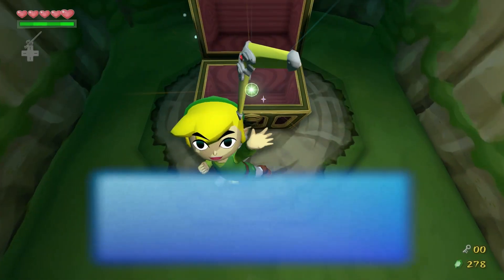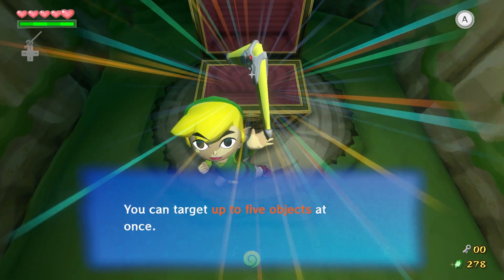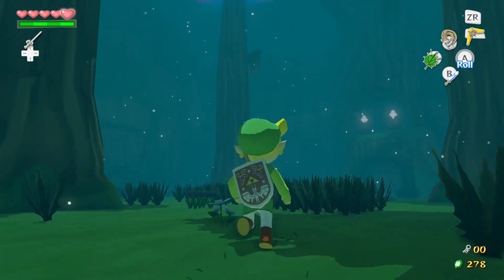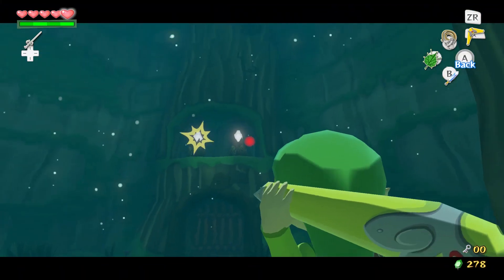Dungeon item — we got the boomerang! I love the boomerang in this game, the boomerang is so good. It can actually target up to five things at once, and because the Wii U gamepad has two control sticks, you can aim and move at the same time — and it's super great.